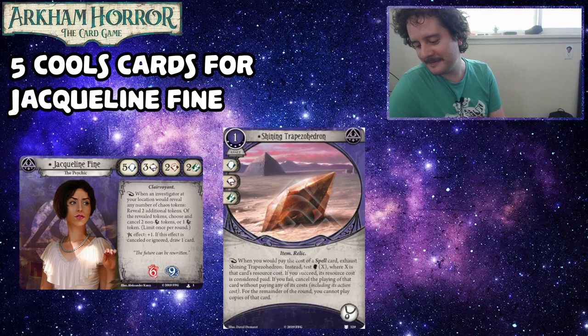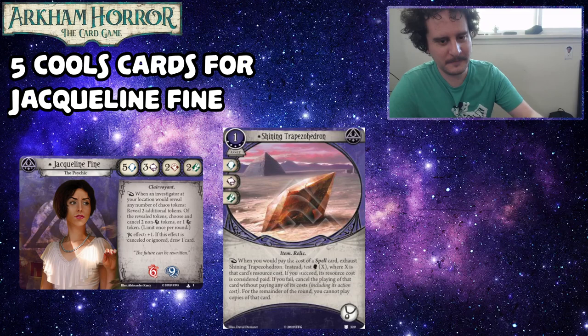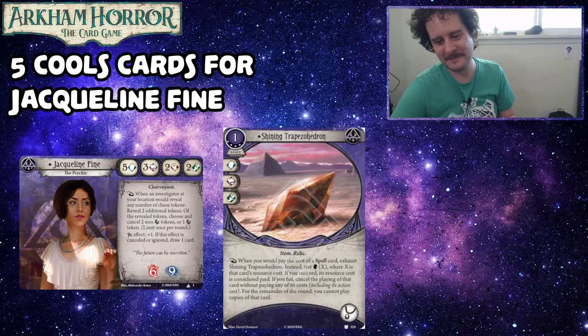The Shining Trapezohedron is normally very powerful but with a fairly steep downside — if you screw up, you don't get to play that card at all this turn, whatever it was you were trying to do. However, we're Jacqueline Fine, and we can see the future. And in the future, we have Shriveling that we didn't pay for — or whatever your choice of spell card is, but you didn't pay for it.